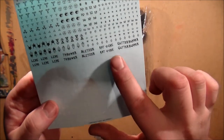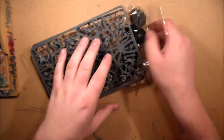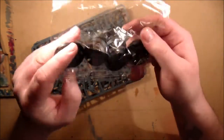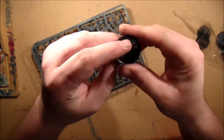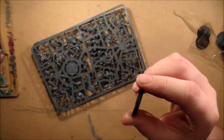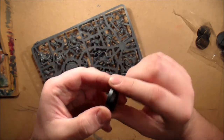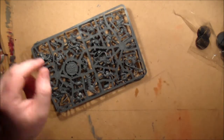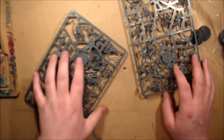You get numbered tokens so you know which player is which — linesman, blitzer, Rat Ogre, gutter runner — and they come in white as well, which is really nice. There's a slot of bases; I'm pretty sure these are 28 millimetres, or possibly 32. And then the two sprues — two identical sprues.